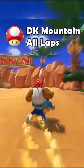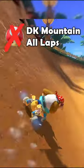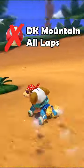DK Mountain has a mushroom cut at the beginning as well as two shroomless cuts. You are able to skip the last two turns by releasing your mini turbo and hopping, which will save you a bunch of time.